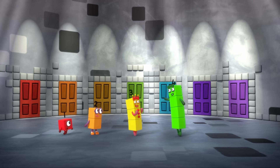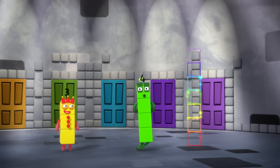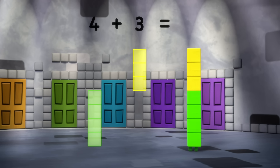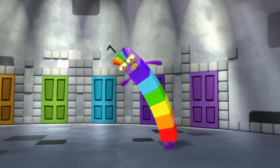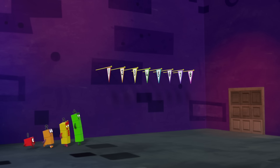Seven doors. Which door is right? Maybe seven can help. How do we get seven? Four plus three equals seven. I feel lucky. This way. Easy peasy.